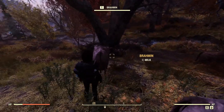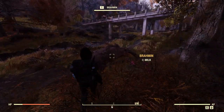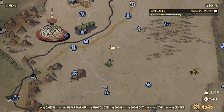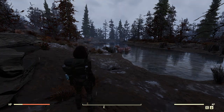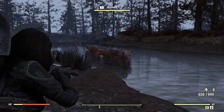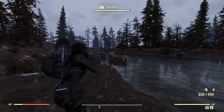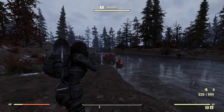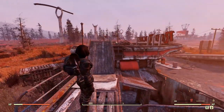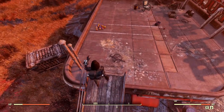Brahmin can often be found at Flatwoods, at the Free Range event, and outside the pond by the Pleasant Valley Station. Or you could just pick up some hide without hurting these dearies on the rooftop of the Red Rocket Station in Abandoned Bogtown — there's always a ton of hides up there.